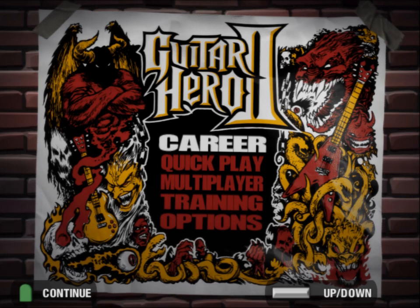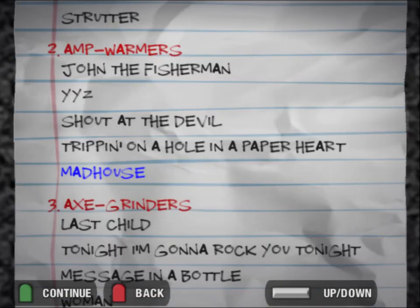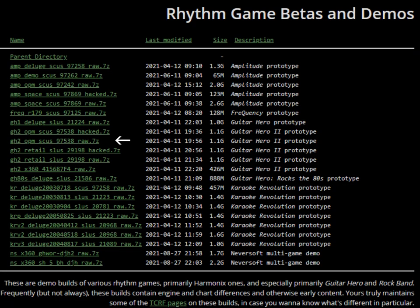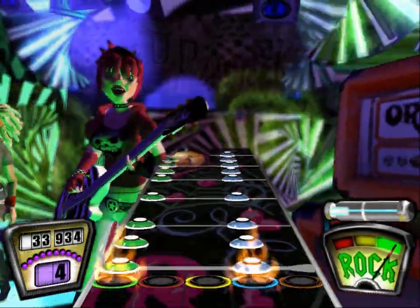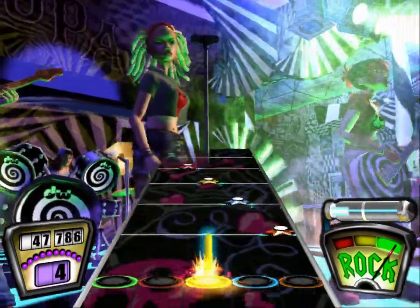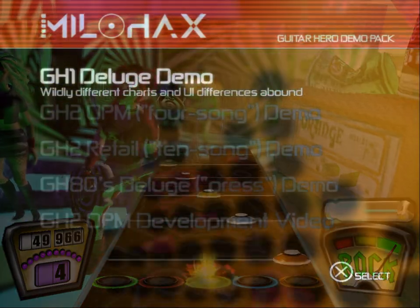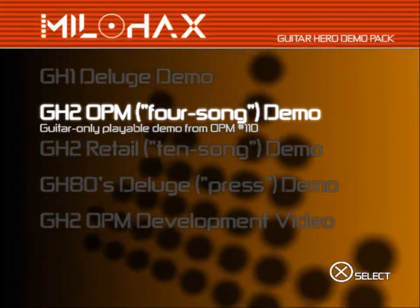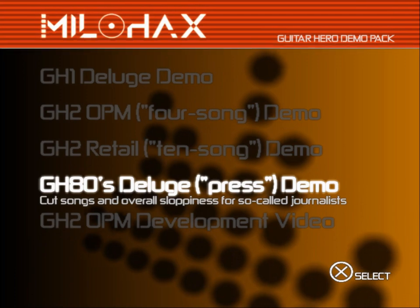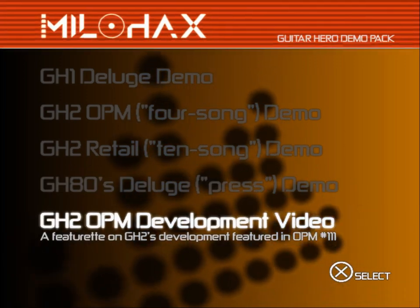That got me thinking: demo discs. Guitar Hero has a lot of demos, but they're cumbersome because you have to juggle a bunch of different ISOs — the OPM demo, the retail demo, the GH1 and GH80s Deluxe builds, all on separate discs. For people who just want to play some unfinished charts, that's a little much. So I put together this Guitar Hero Demo Pack. You're getting four games: two builds of Guitar Hero 2 (OPM and retail), Guitar Hero 1, and Guitar Hero 80s Deluxe. I've also thrown in an OPM featurette from 1.11 on Guitar Hero 2's development, which is a fascinating watch.